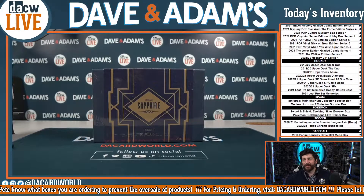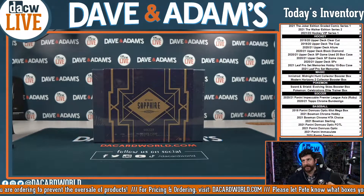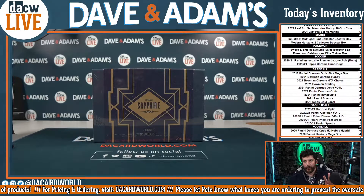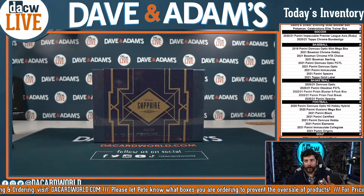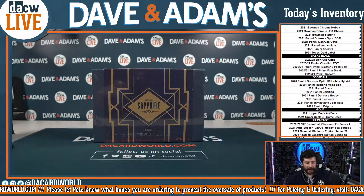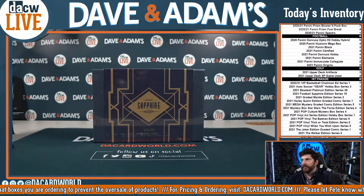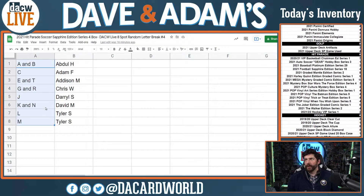Alright everybody, this is going to be our 7:30 group break. We are a little bit late because we only sold one of the boxes out — it just sold out. So we have one box of the 2021 Hit Parade Soccer Sapphire Edition Series Four. That's going to be break number four, the one of the four boxes that did sell out. There is our spreadsheet for it.